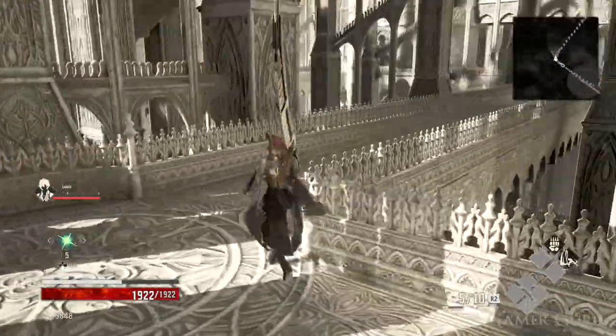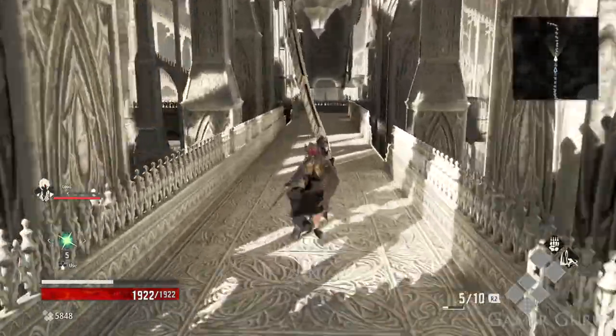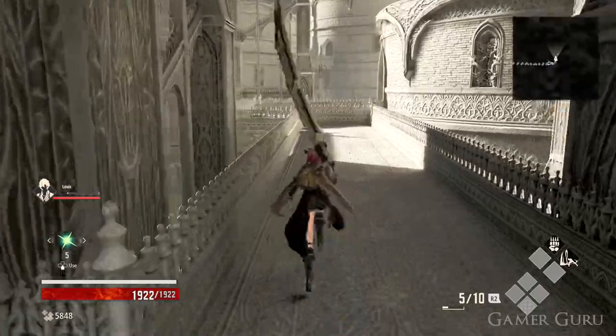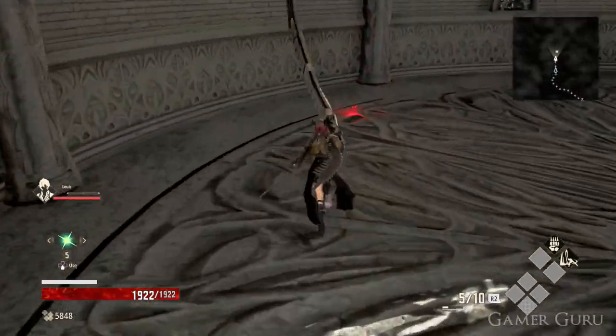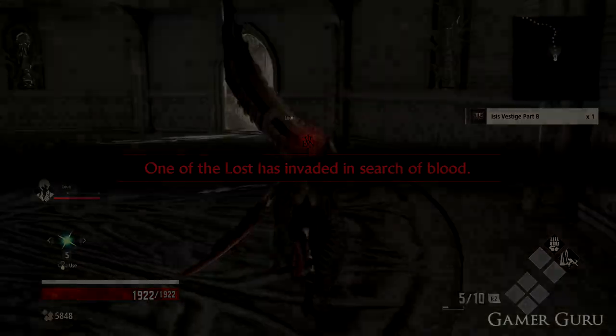We're going to continue forwards and then straight ahead on the big circular first platform. Once we get to the top of the stairs, we're going to go to the right and then take a left. Once we get to the end again, we can go into the tower on the right-hand side. In this tower, where many of you have probably noticed a pretty hefty invasion — which is pretty rough to do on low levels — inside this room we can also find Part B, which is the first one for this Vestige.